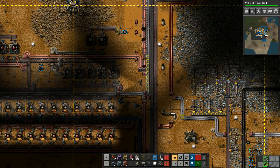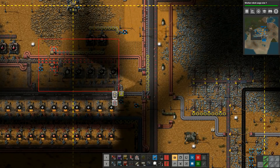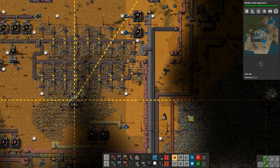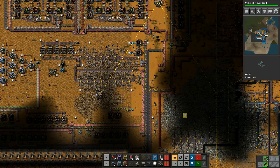So now I've got just a red belt upgrade. I can now zoom out and anywhere that has yellow belts it will change them over and upgrade to red belts. So I can change all of that lot to red belts, go up here a bit, and upgrade that lot to red belts there.